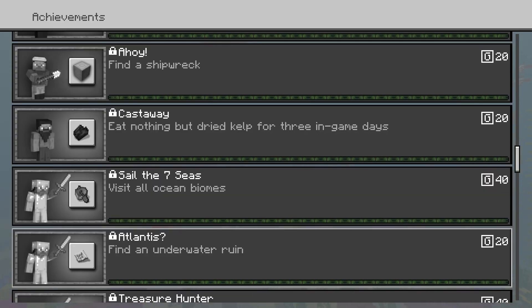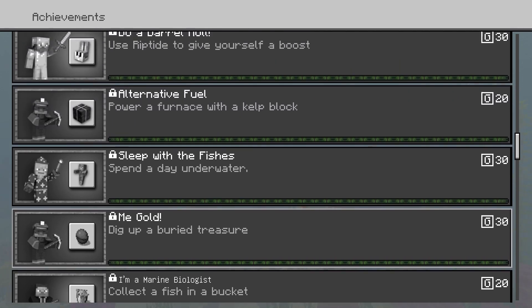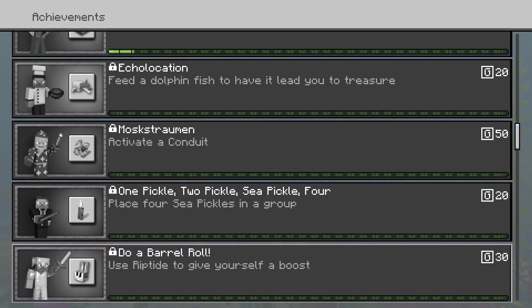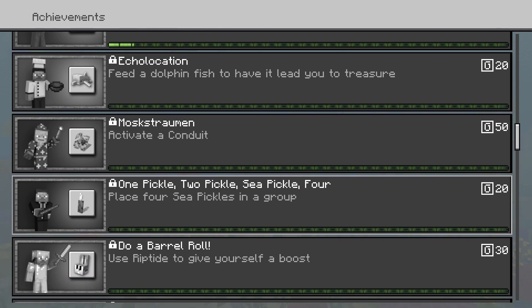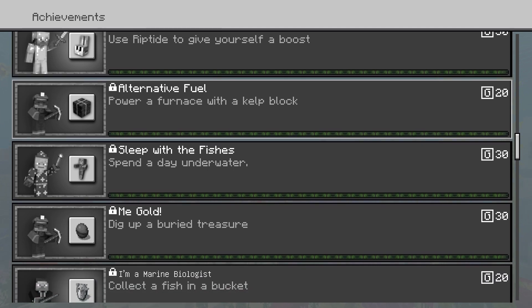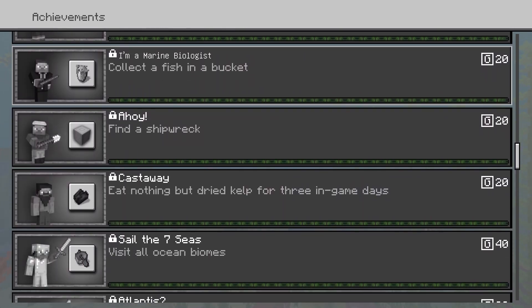Another thing I wanted to talk about are the new achievements. There are 12 achievements that have been added, and achievements are one of my favorite things about the console editions of the game. Every single one has to do with the Update Aquatic and are pretty simple, but there are some challenging ones, such as creating a conduit, which isn't that easy. I'm definitely going to make videos on how to unlock these — 12 achievements, so 12 videos right there. Be sure to look out for those videos soon.